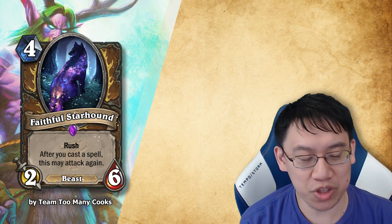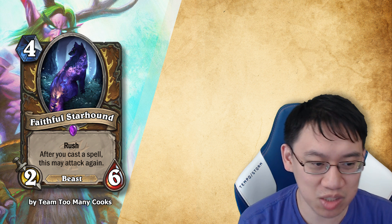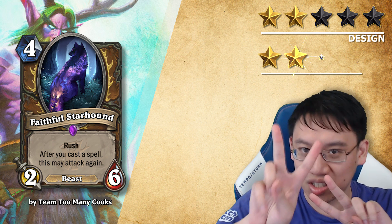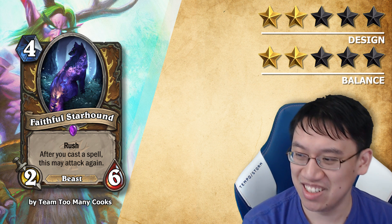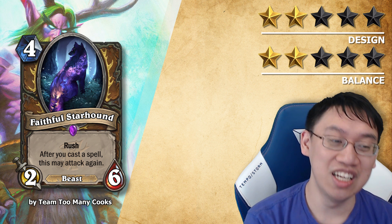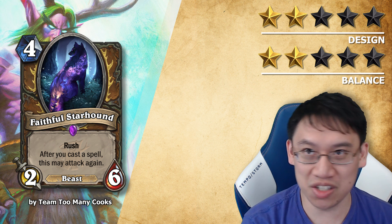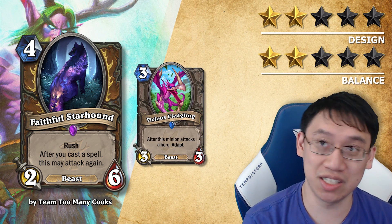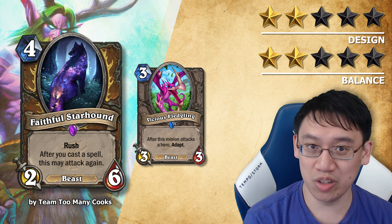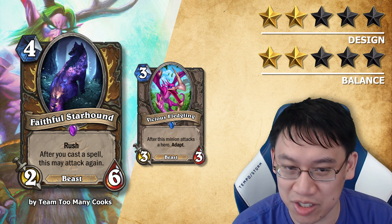Team Too Many Cooks comes up with a Druid Beast named Fateful Starhound: 4 mana 2-6. Rush. After you cast a spell, this may attack again. Design 2 stars, balance 2 stars. It's a shame. Team Too Many Cooks is actually doing pretty well, but they've committed a major design sin. It's along the same lines as Vicious Fledgling except quite potentially worse. Vicious Fledgling was a 3 mana 3-3 which, if your opponent couldn't deal with, could snowball out of control, and games aren't that fun when they're decided on turn 3.